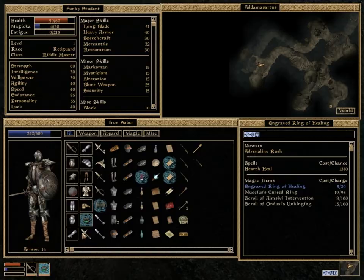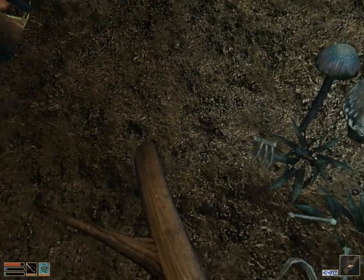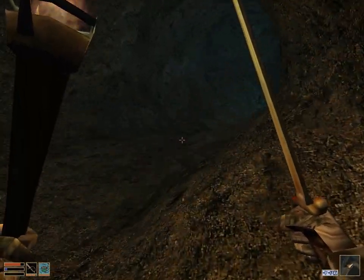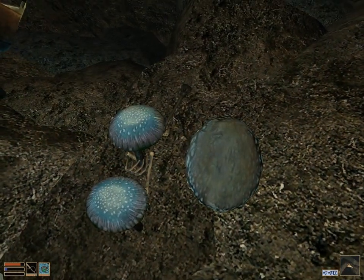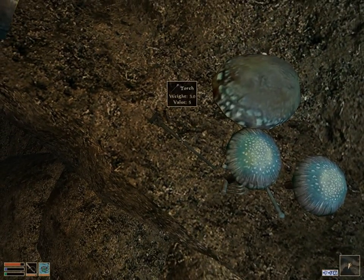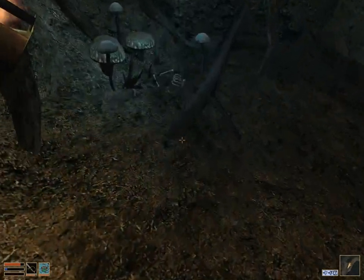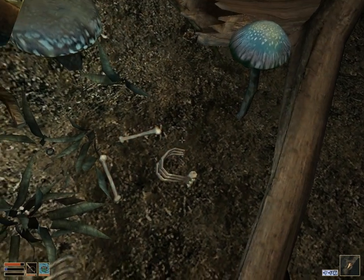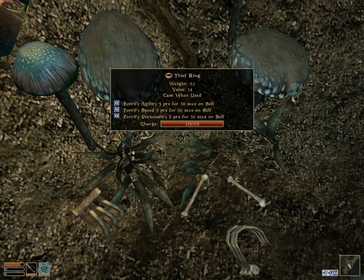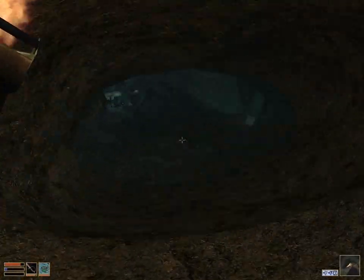I forget exactly where it is. There's another torch we can get. It's near the ribcage — I remember that. This is the ribcage. There we go. The Thief Ring will let you fortify several of your skill points. It's not very valuable, but it's actually pretty decent from the beginning of the game. So definitely try to get that ring while you're here.